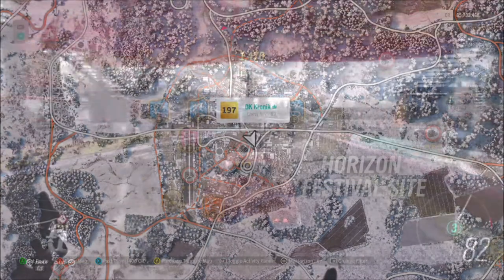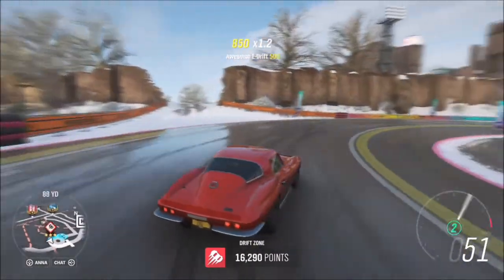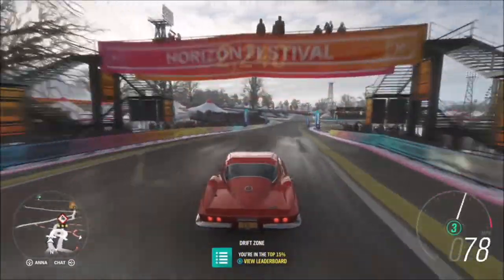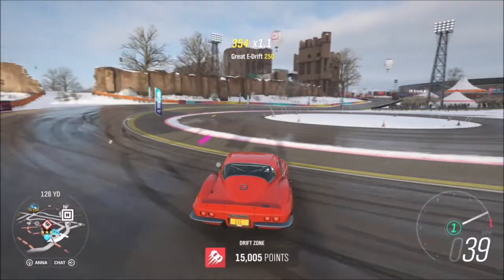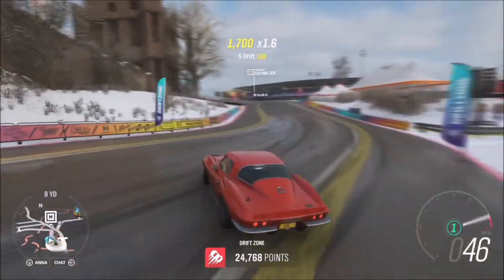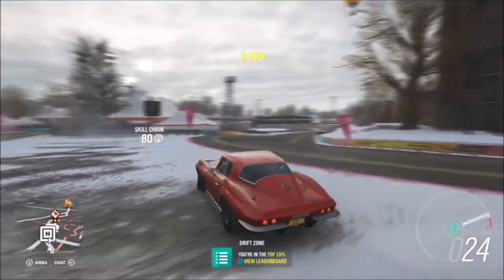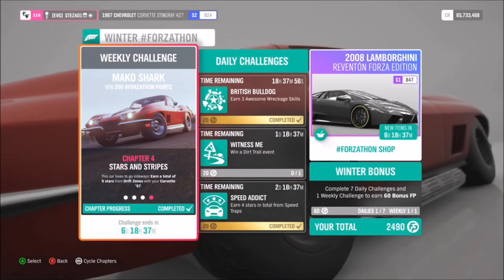For the final challenge, you need to get a total of nine stars on drift zones. The quickest and easiest drift zone I know is the one at the Horizon Festival called Horizon Donut. To get three stars on this one, all you need is 30,000 points. It doesn't matter if you only get two stars or one star — you can just go back onto the drift zone and do it all over again. This challenge takes maybe two or three minutes depending on how many stars you get each run.